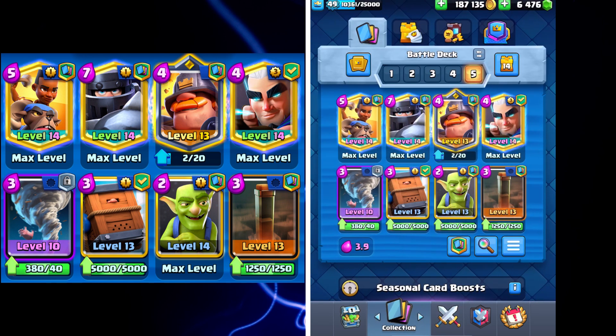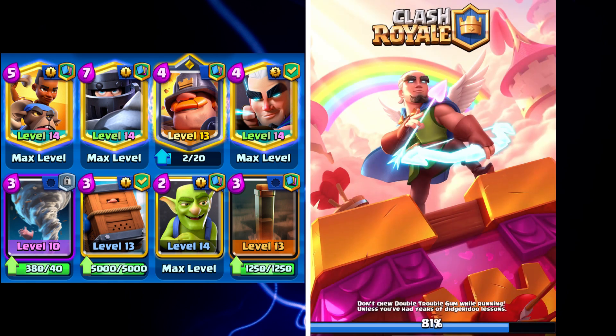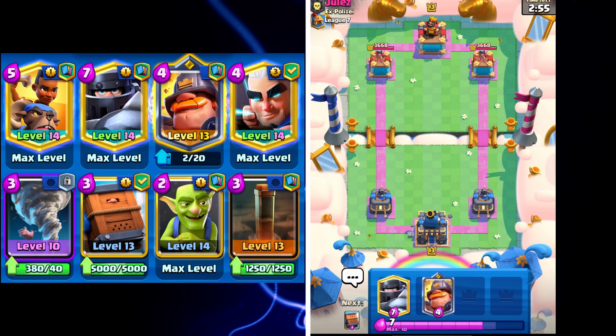Hey everyone, welcome back to another video. Today it's this new Ram Rider deck — 3.9 elixir, it's pretty heavy. But if you cycle everything except for the Mega Knight, it's actually a pretty quick deck.